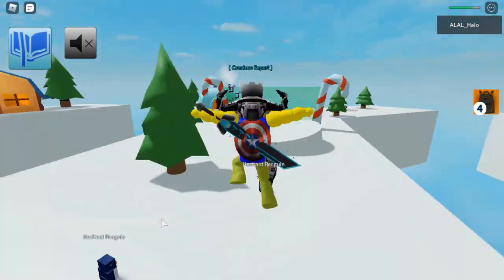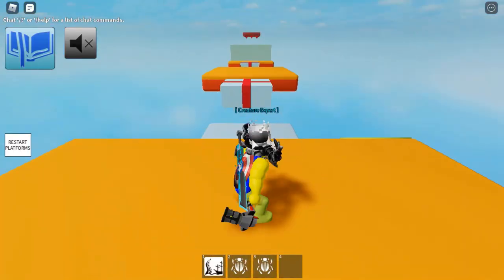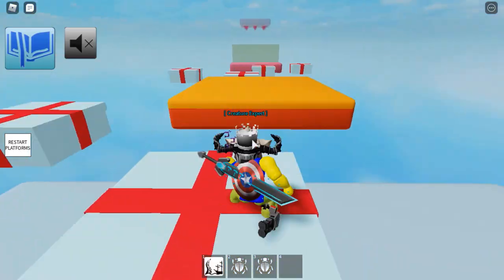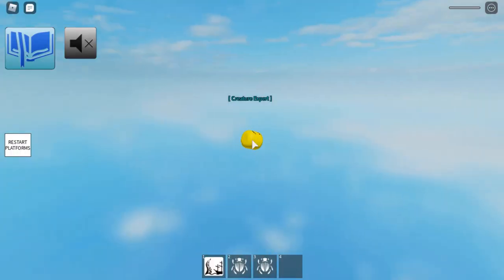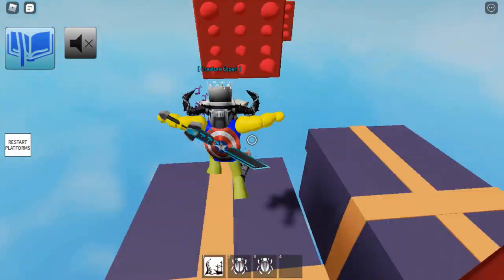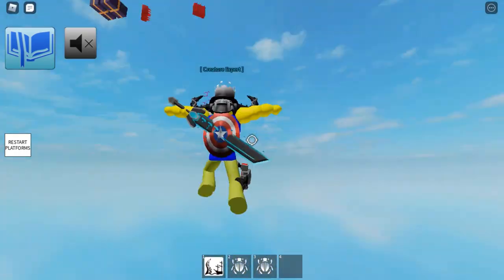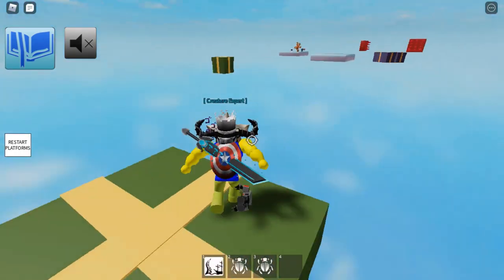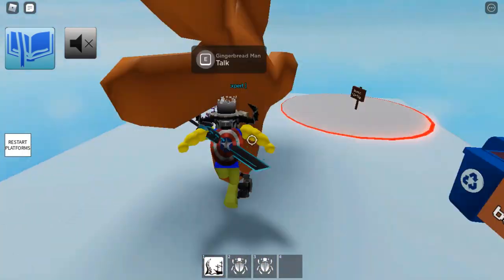In Polar Ridge Zone, you'll find a teleporter that will teleport you to a map full of parkour. Don't worry, there are checkpoints and it's pretty easy parkour. You can only do this on Tuesdays, Thursdays and Saturdays. Once you have completed the parkour, you will find a huge gingerbread man that will give you 10 XP.